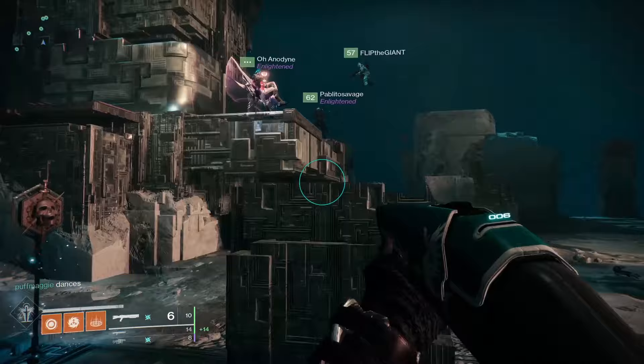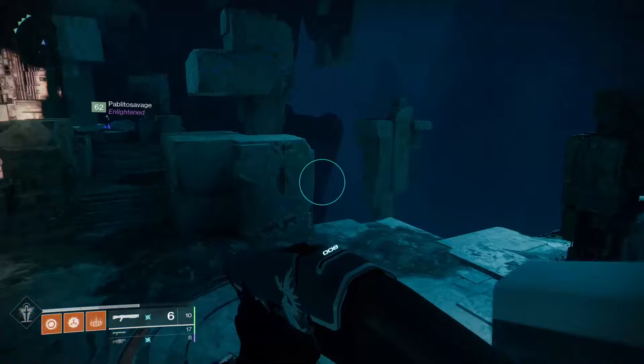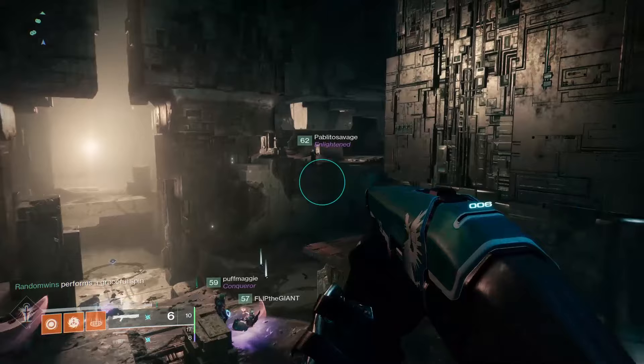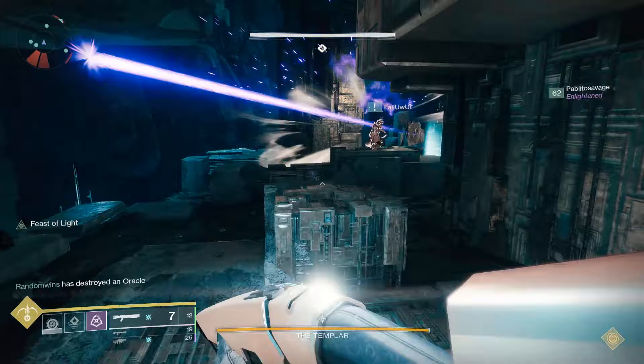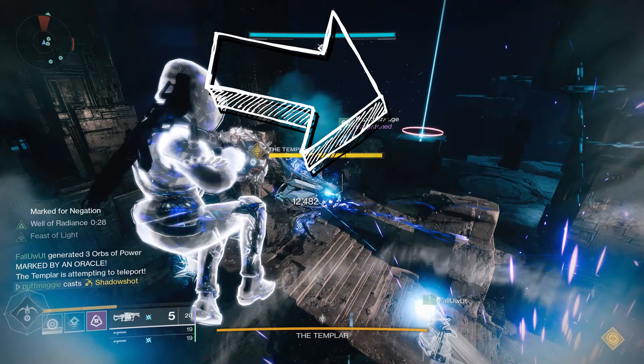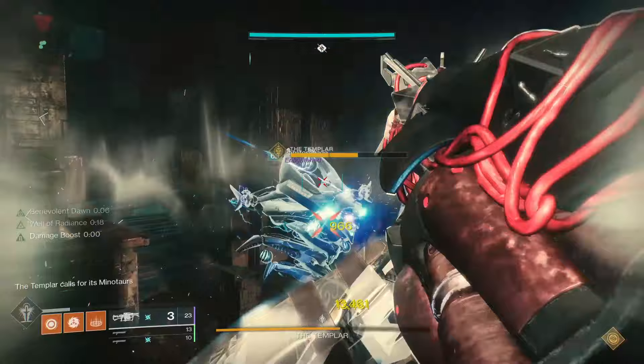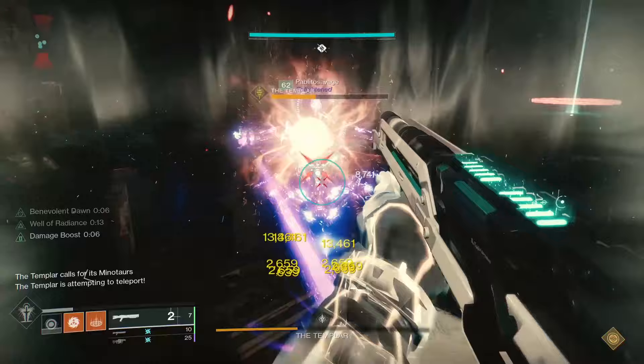The Templar is the boss you need to kill. It'll teleport around the room to one of several key locations — indicated by my friend teabagging the ground. The Templar can come to the dead center of the map, which is where he'll first teleport every time. The second location is up on the platform on the left side. The third location is also on the left side but back in the left corner near where you originally dropped in. The fourth location is on the back right corner, and the fifth is on the right-hand side up on the ledge overlooking the middle area. You'll know the Templar is about to teleport because you'll see a glowing white circle. You can block the teleport by physically putting a Guardian in that spot until the circle goes away.